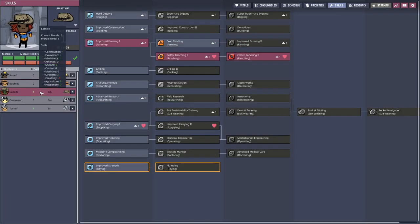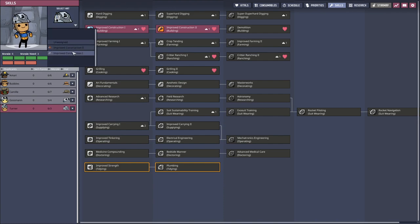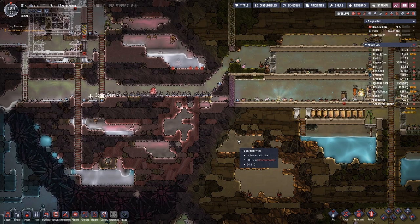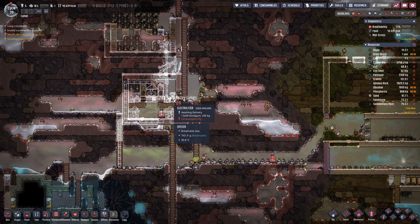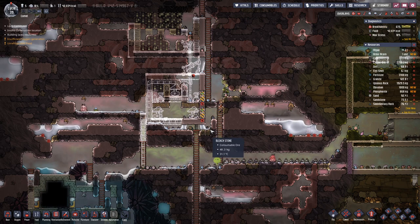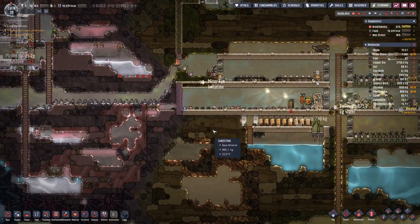We got a few more skills to spend here, and as we lost our master builder, that's a good thing that we can catch up there. I'll go in that direction. That's gold amalgam, also gold amalgam — because they need to be able to resist quite a bit of spicy temperatures.